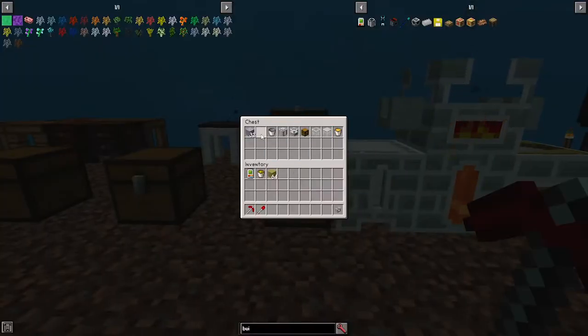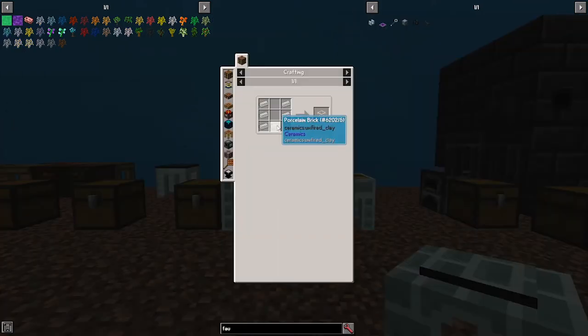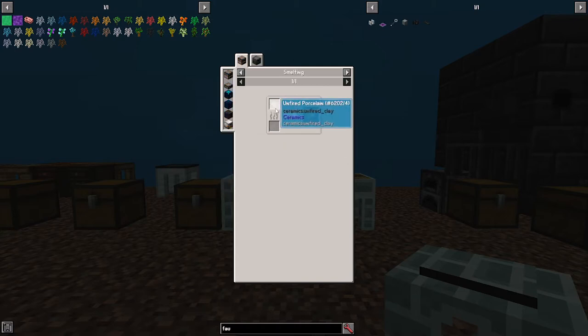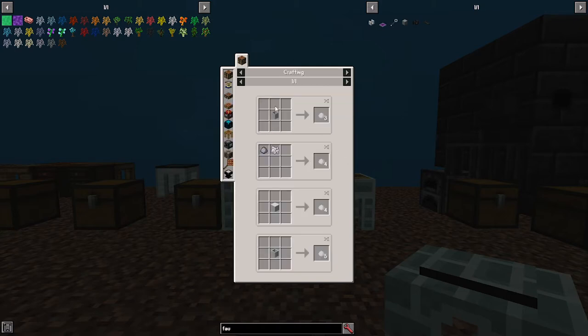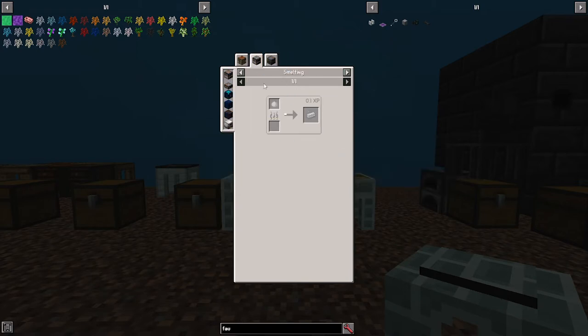I'm going to show you how to build one of these. In order to make porcelain, you need to get porcelain brick. In order to get porcelain brick, you need to get unfired porcelain. In order to get unfired porcelain, you need clay and bond mill. 1 clay and 1 bond mill makes 4 unfired porcelain. Put the unfired porcelain inside a furnace, smelt it, and it will give you porcelain brick.